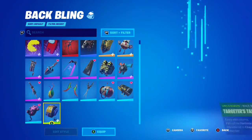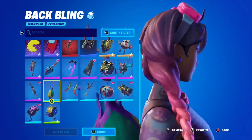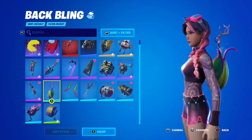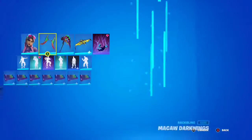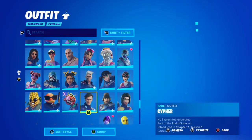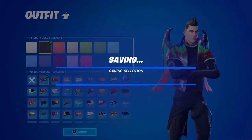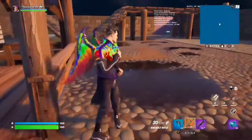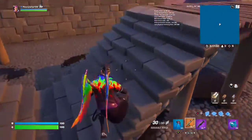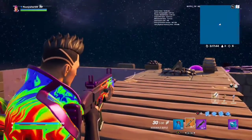You get a seed, which is basically part of the Bushranger set. If you do the challenges, you're basically replanting him with the zero point and you get this back bling of him. Since we have wrap skins in the game, I can show you what the wrap looks like better on this skin. You can throw a whole combo in there because that matches very well — it all matches nicely. It looks great on the wrap skins.